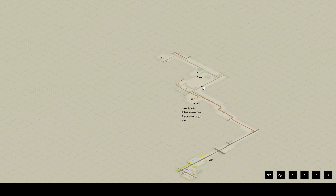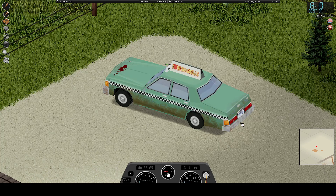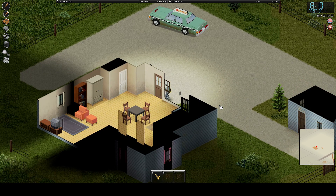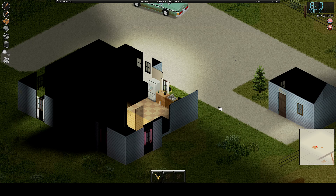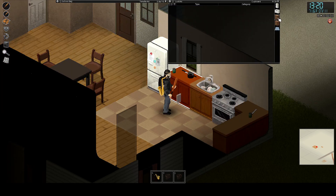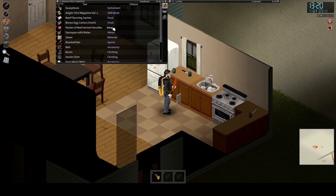Right now we are just kind of searching our area to see what we can find for now. Let's take that pot — because we're gonna use that for our ramen.